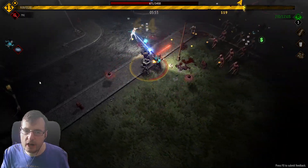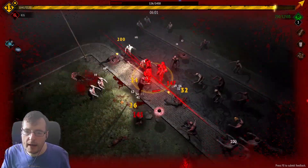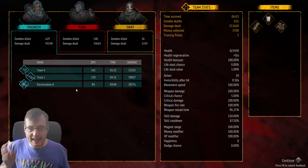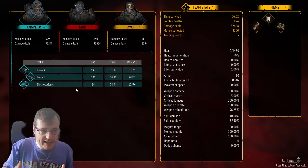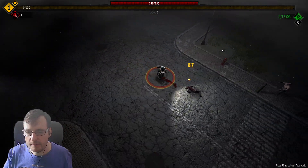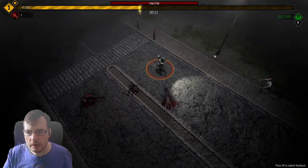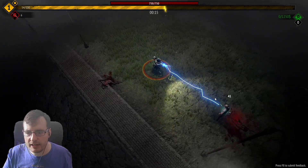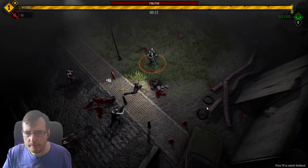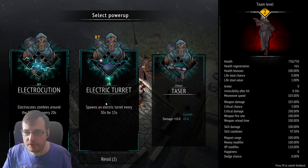Oh that red is a bad guy! That big enemy runs at you and charges, so you've got to get out of the way - but I'm not an expert at getting out of the way. I'm just going to get the electrocution off the bat rather than upgrade my weapon first. I'm going to actively hunt zombies for XP but try not to run into them or you will be munched upon. We don't really want a turret yet because we move so much.